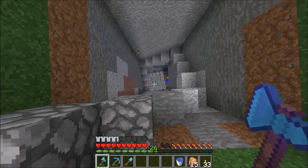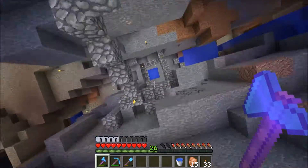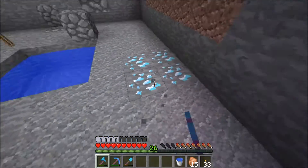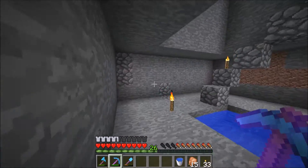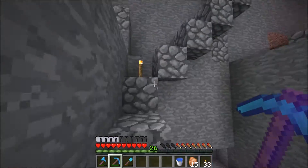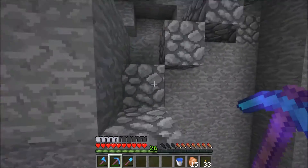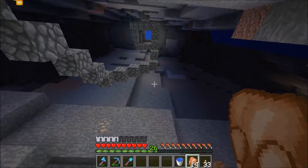Oh my goodness, look at that! Holy cow. So you come down here - woohoo! I forgot about these diamonds, I need to get a fortune pick. This is where we're going to have our new mine shaft, and I'm not going to jump up every single time - don't worry, I'm going to get some stairs to come up here. When I dug down, I dug right into a ravine.